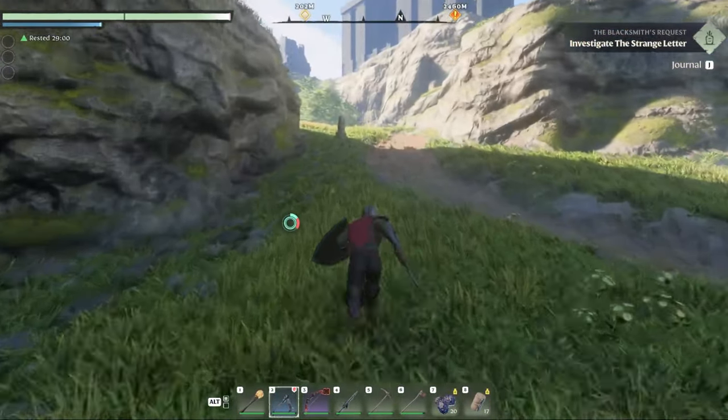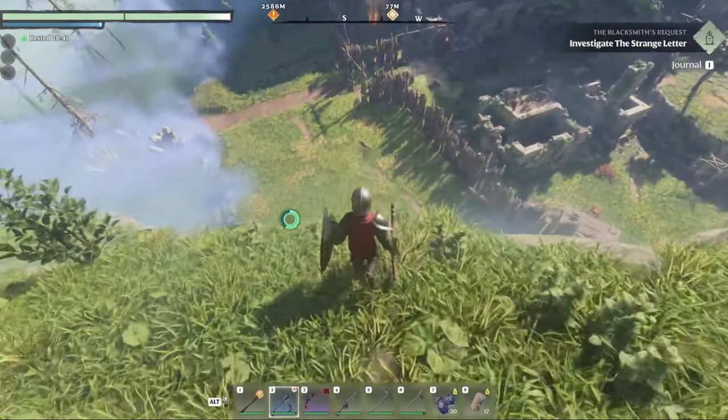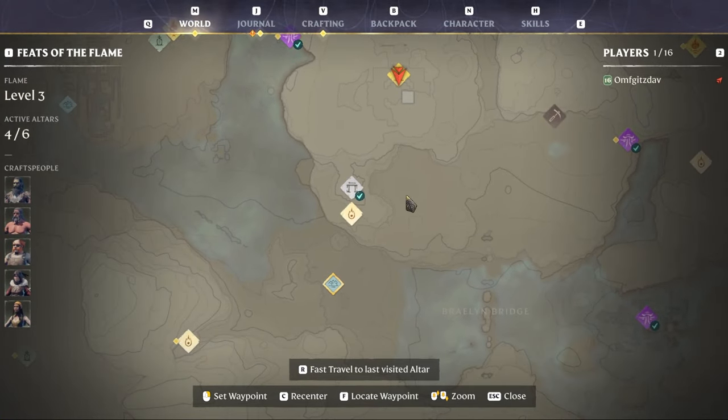There are two ways you can go about this. You can go through the shroud and walk through the front door, or you can come up to the side of the cliff and jump off. But my third and most favorite way is fast traveling directly to the top of the ancient spire, running out to the edge, and jumping off directly to it.